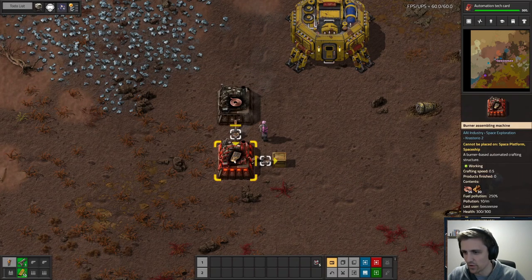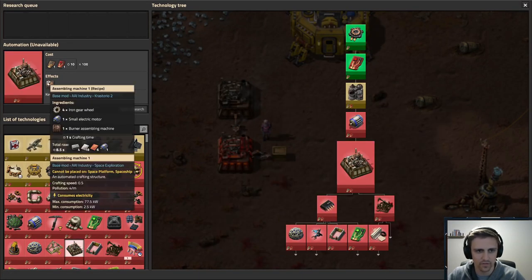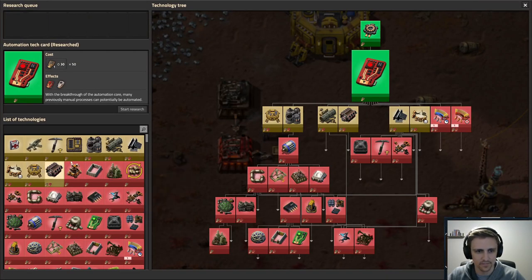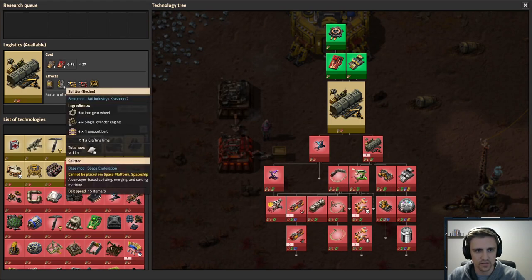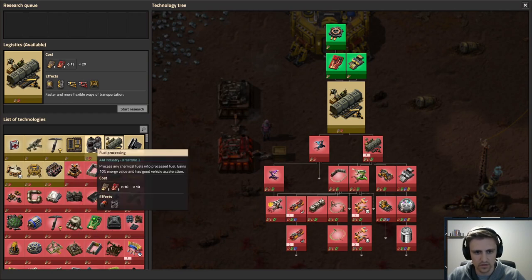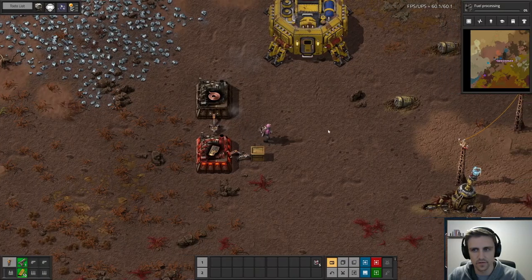Point five... okay, I mean, I think it's the same as these — point five, yeah. We got that research done. We need to do logistics because we're going to need some inserters and splitters and things. I also need to do fuel processing — let's do fuel processing.